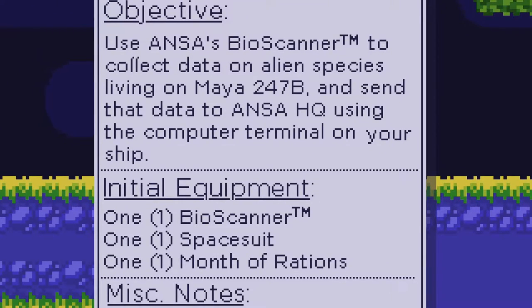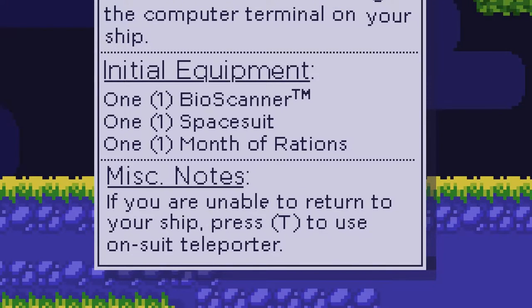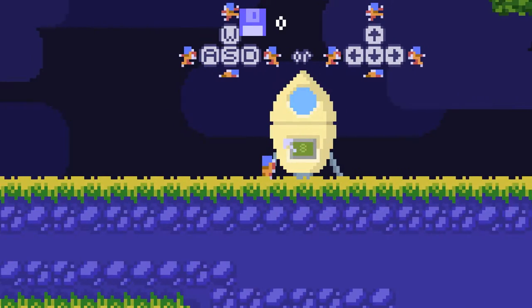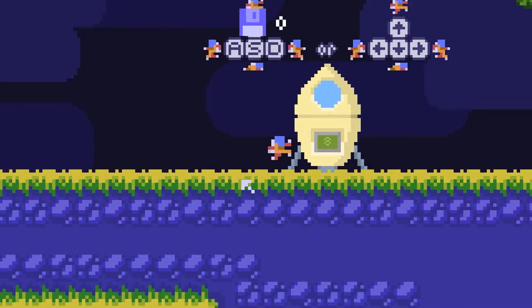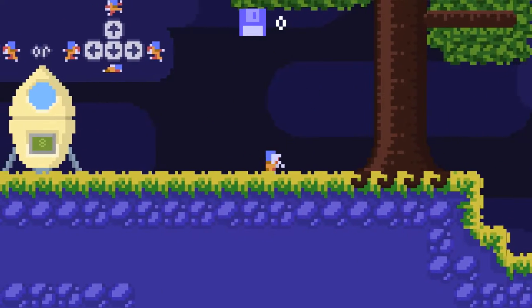Objective: use the ANSYS bioscanner to collect data on alien species living on Maya. One bioscanner, spacesuit. Press T to use your on-suit teleporter. Alright, so this does not have controller support. I'm not sure Flixel can have controller support.